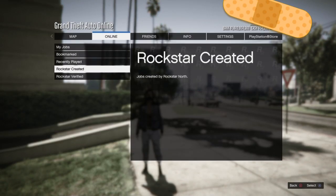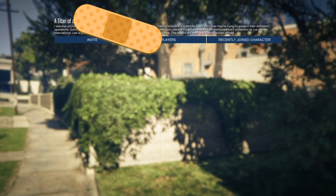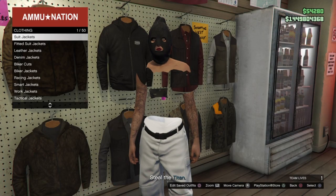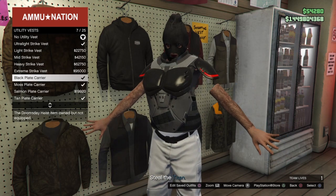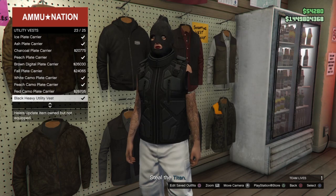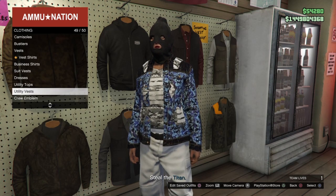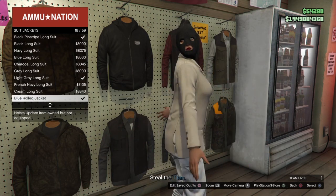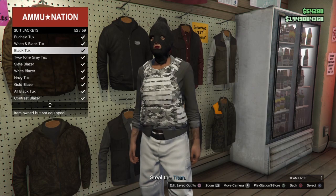To edit the outfit, we're going to start a mission — a Titan of a Job; any contact mission will work but this one is fine. This part is solo. Load into the Titan of a Job and head to Ammu-Nation. When you get to Ammu-Nation, go under the top section, scroll down to Vest or Utility Vest, and this is where you select the style of utility vest you're going to be glitching together with an open jacket. Any of them will work, including the newer camo styles. When you select the utility vest, you'll see the jacket glitches on.